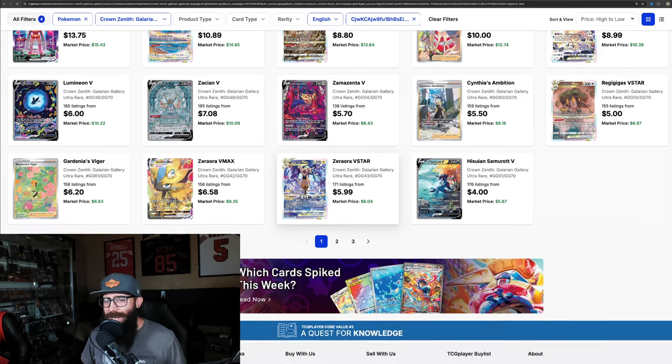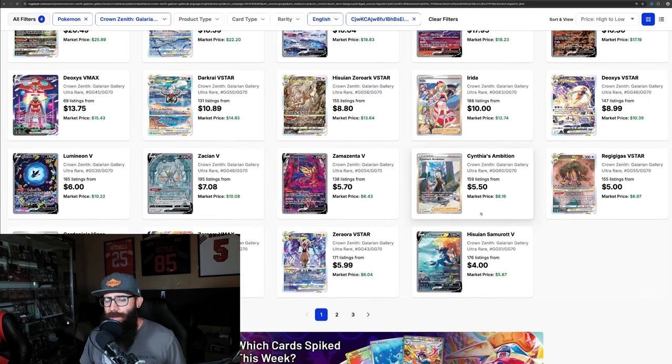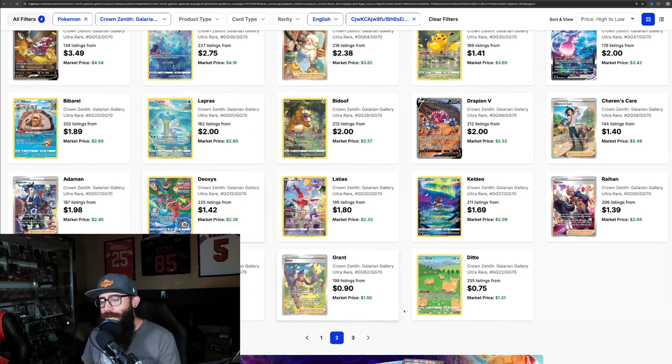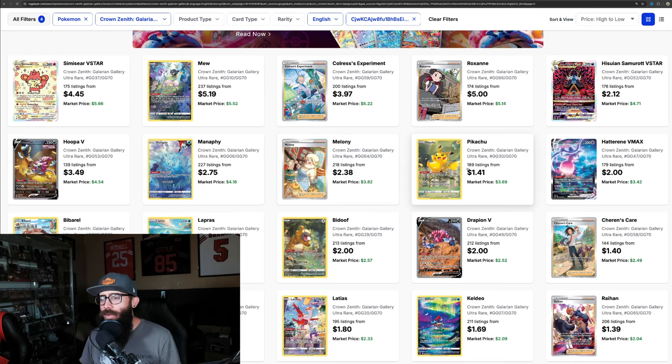Beautiful card. You've got a nice Zoroark — popular Pokemon. The Zacian's cool too. A lot of these cards, once you see them in person, they really pop a lot more. When you get over to page two, the Mew is stunning — great looking card. Yellow border, unfortunately — wish it didn't have that. But Sleeping Mew with the other Pokemon, this Pikachu, the Lapras. It's just a deep set. These are the cheaper cards for a reason, but they're strong cards worth getting. If you're pulling this Pikachu, it's a $3 card but you're happy about it.